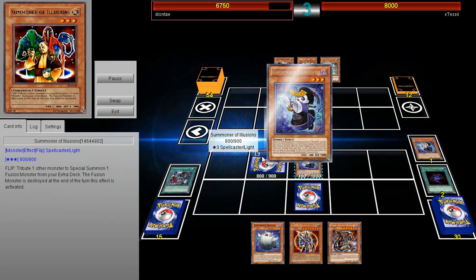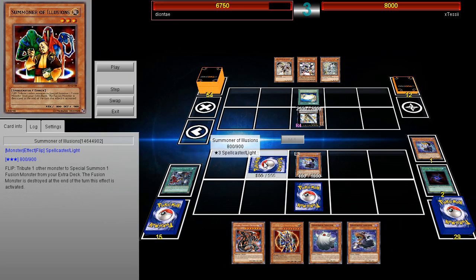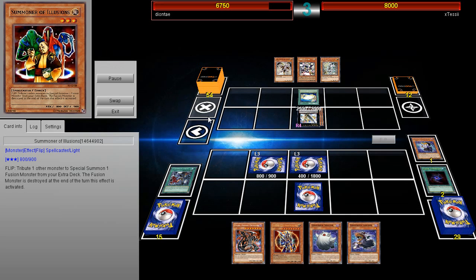Summoner of Illusions — I'll briefly read this card because I'm sure not everyone knows what it does. It's a flip effect where you tribute one other monster to special summon one fusion monster from your Extra Deck, but the fusion monster is destroyed at the end of the turn this effect is activated. Basically the monster would die, but you'll see it won't really matter because it combos very well with Ghost Tricks.